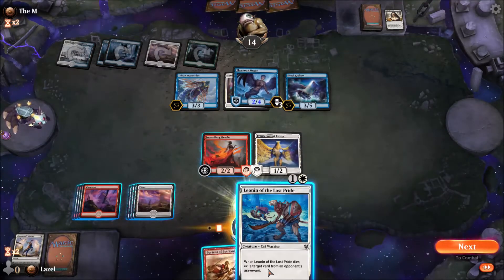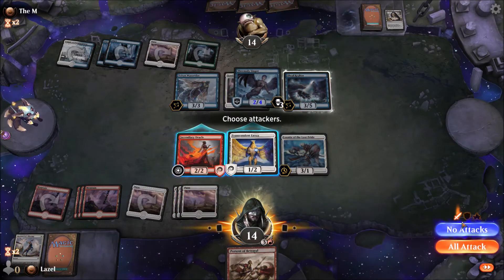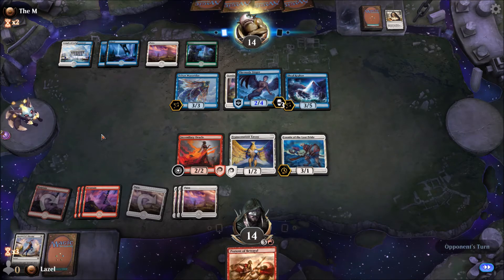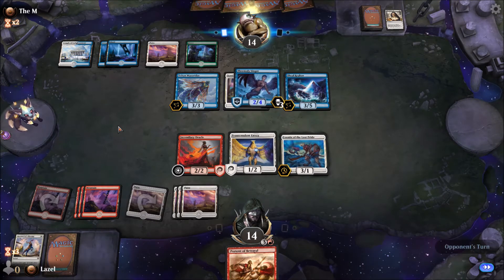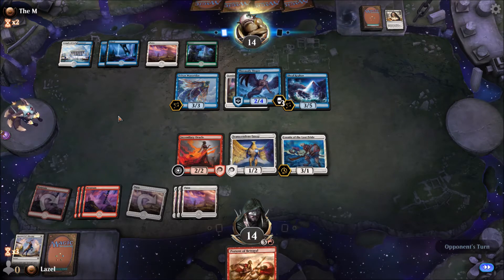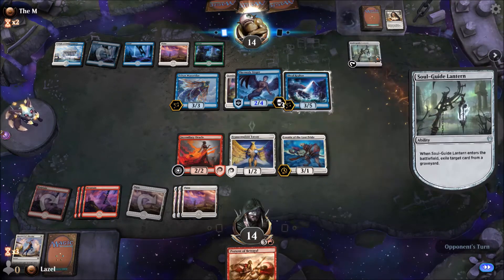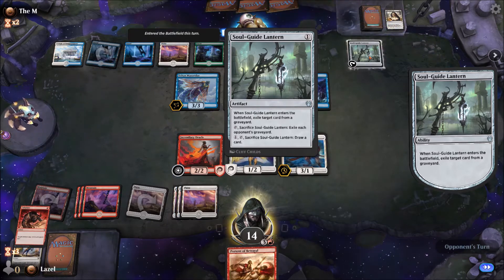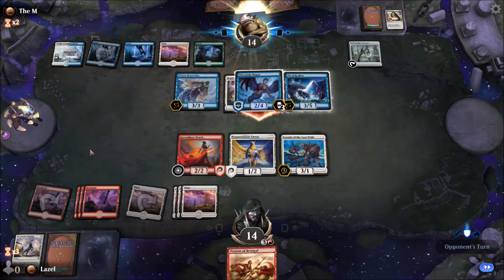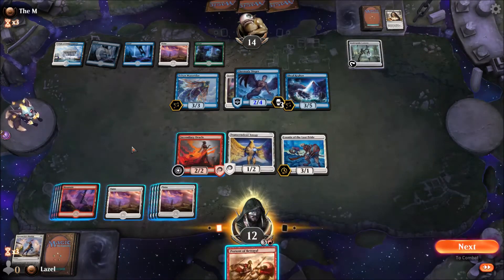He's building up a pretty big board. All I can do is hope to find an opening where he taps with a lot of his creatures, so I can steal one of his and give him a finishing blow. But I need to find a way to deal him some damage. He'll probably look to draw a card — he can hit me for two. And now I'm just drawing into lands. Unbelievable.